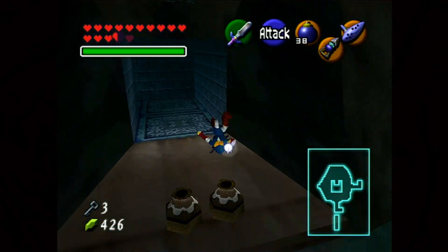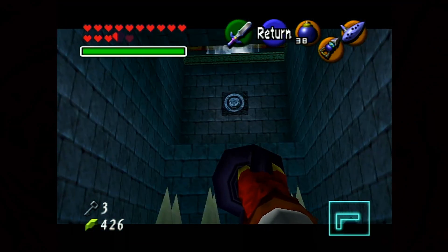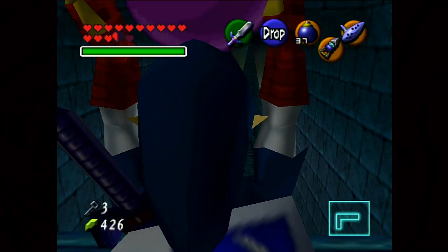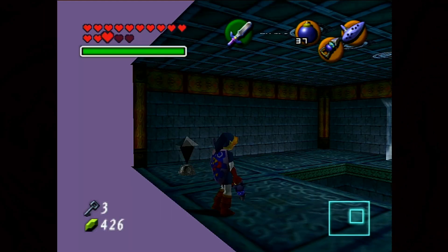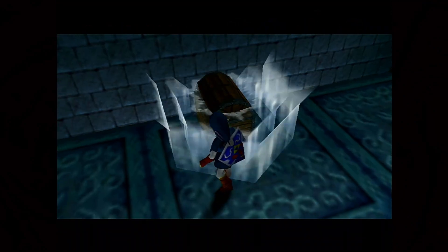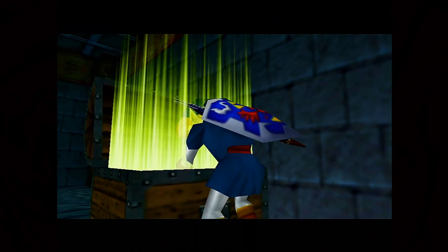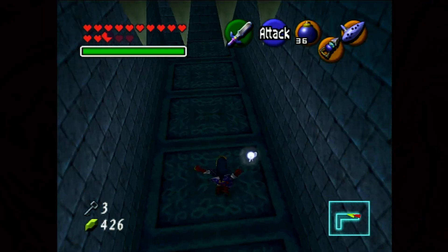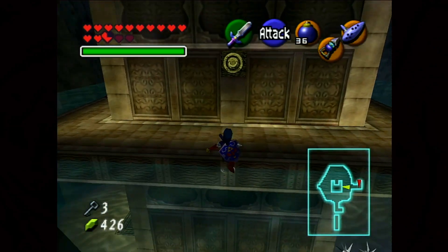Let us see what we can do. We go through here and hookshot our way up here. We'll place a bomb down — there's a big chest here. Is this by chance the compass? And we beat the timer. We got the compass! So now we can actually remember what direction we're facing. There's no other way for us to go, so let us head back to the main room. It's a lot easier to keep track of yourself now that you have the compass.